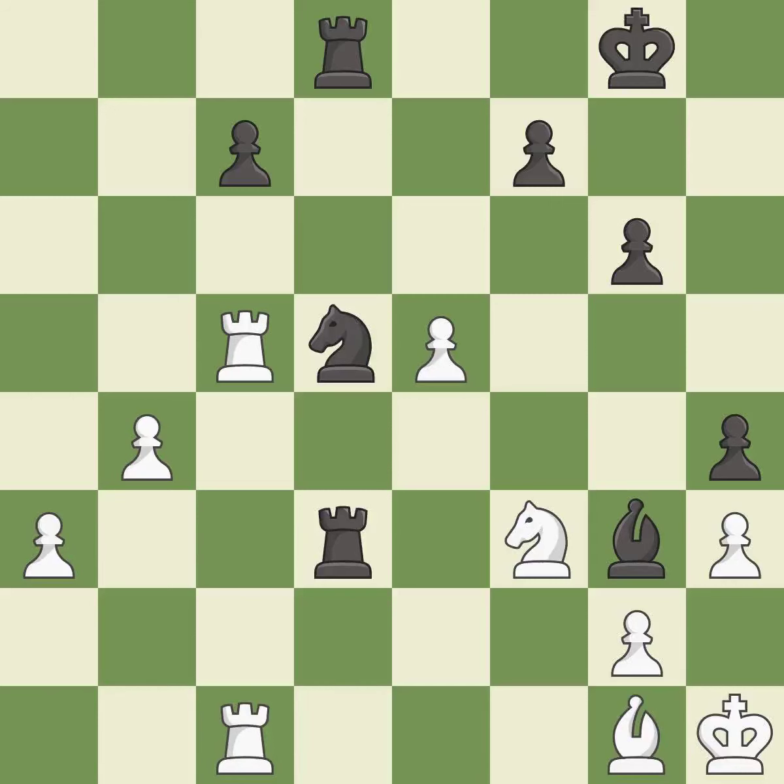The rooks are coordinated and powerfully doubled on the file. This threatens to push a passed pawn towards promotion — it is excellent. This doubles the rooks onto a single file, allowing them to team up to create threats — it is best. This permits the opponent to win a tempo by threatening a rook — it is an inaccuracy. This wins time by threatening a rook and forcing it to move away. This is the only good move — it is a great move.